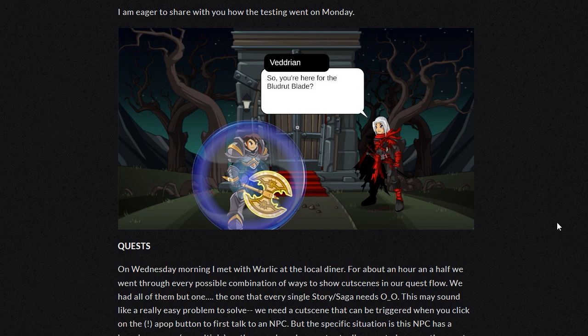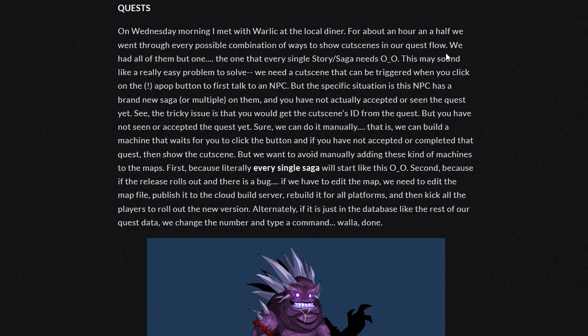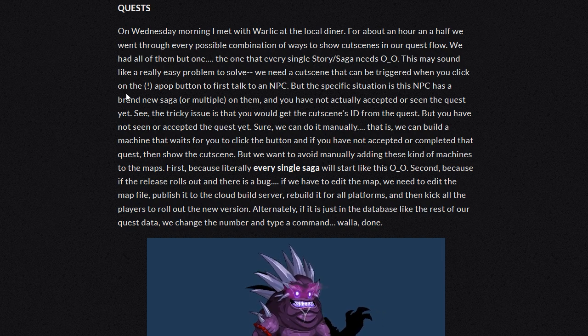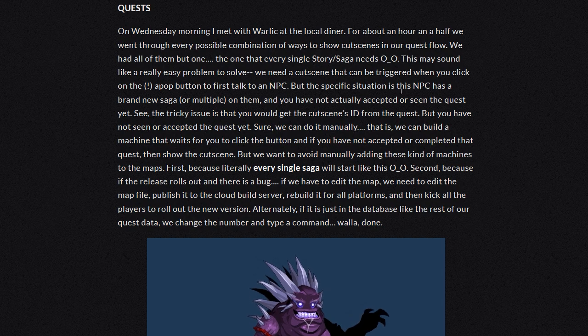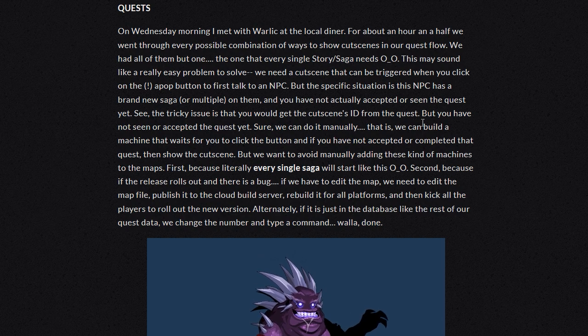So there's Artix with his bubble. Quests: On Wednesday morning, I met with Warlick at the local diner. For about an hour and a half, we went through every possible combination of ways to show cutscenes in our quest flow. We had all of them but one — the one that every single story saga needs. This may sound like a really easy problem to solve. We need a cutscene that can be triggered when you click the pop button to first talk to an NPC. But the specific situation is this NPC has a brand new saga on them and you have not actually accepted or seen the quest. The tricky issue is that you would get the cutscene's ID from the quest, but you have not seen or accepted the quest yet.